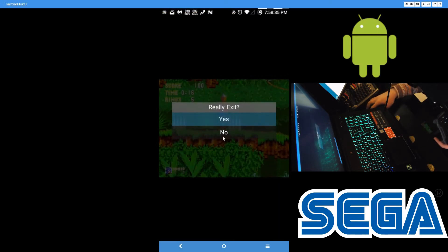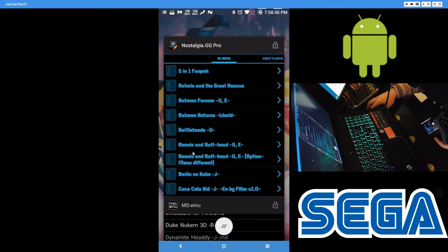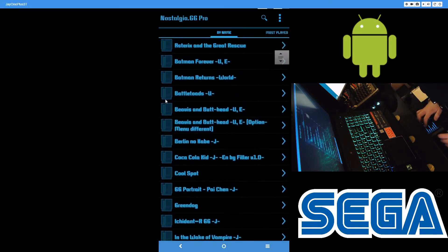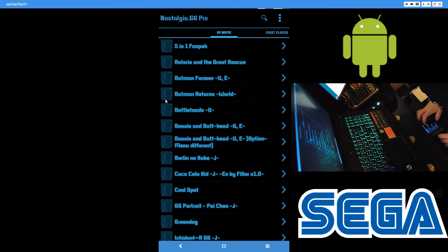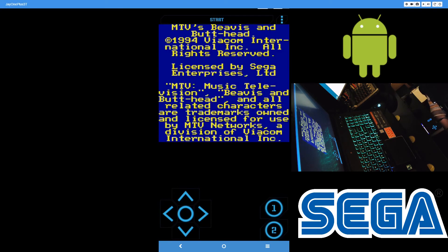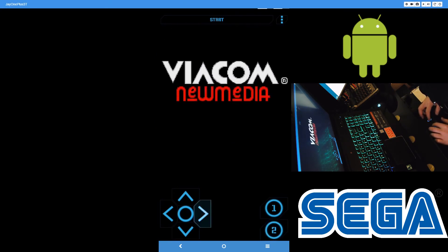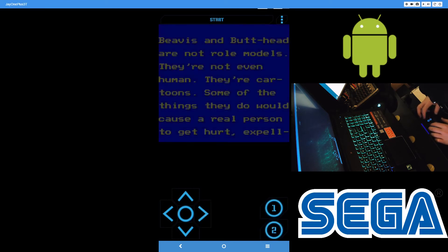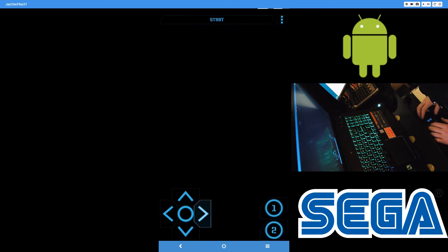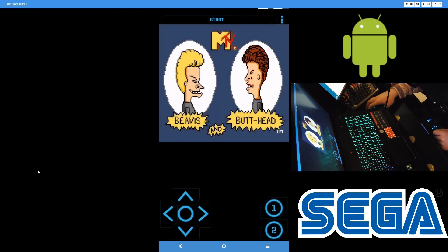Next, I'll show off my Game Gear emulator. This is Nostalgia GG — I got the pro version, but you don't need to buy it; I think it just removes ads. Let's do Beavis and Butthead. This is Sega Game Gear running on this app. I had no issues with this one either. So if you're looking for a good Game Gear emulator, I would go with Nostalgia GG.